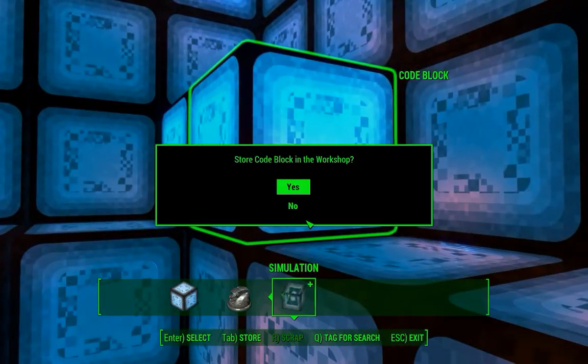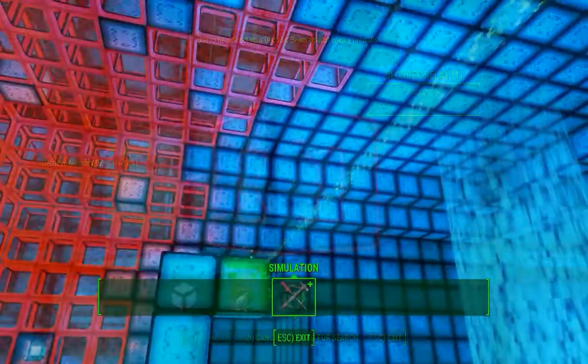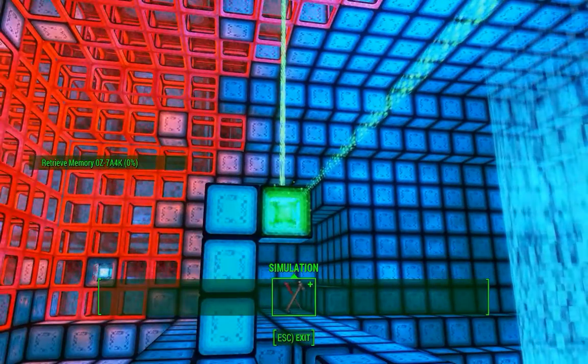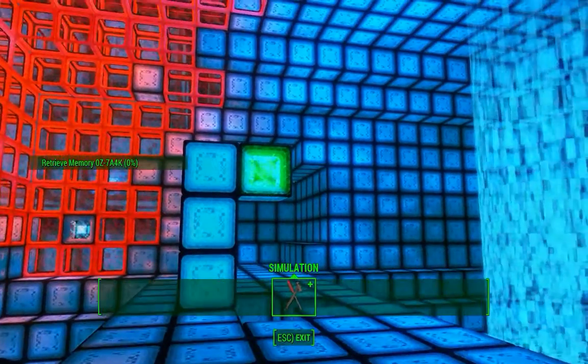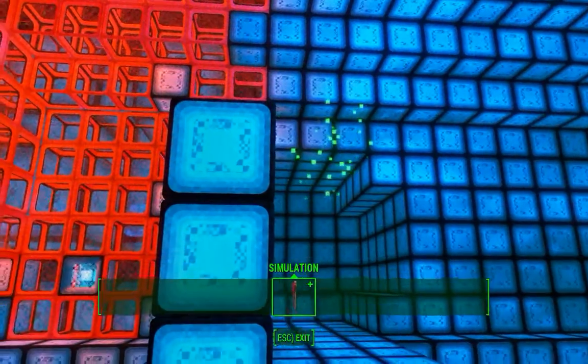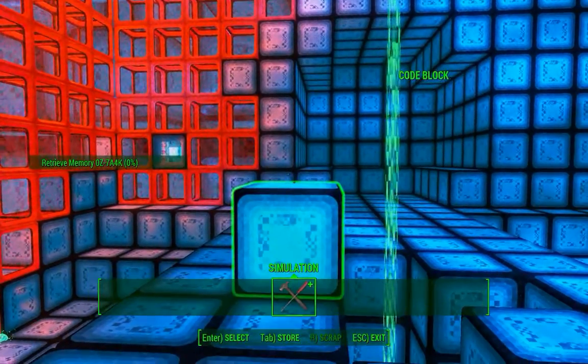There's more blocks in here that you can use, and another relay. Actually, my mistake — the beam is not coming up from below, it's coming down from up there. I was wrong about which way the beam was traveling. But regardless, the same solution works. We've got to direct the beam toward that weak spot there.